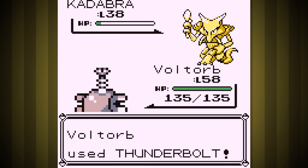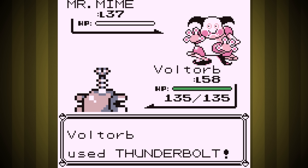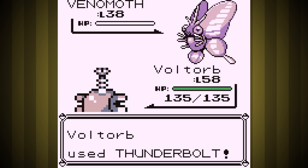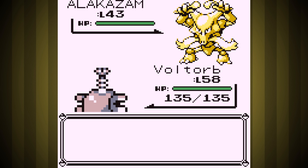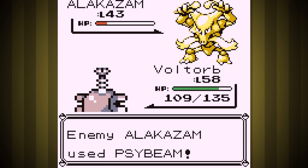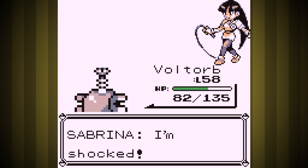First though, the Psychic Gym. It was super easy until Alakazam, who at least tried to fight us with Psybeam, but probably would have done much better if he used Psychic instead. We won. Ready to go lose to Giovanni for the rest of the run? Make your guesses now on what level we'll need to be before we win. I'm personally guessing level 85.